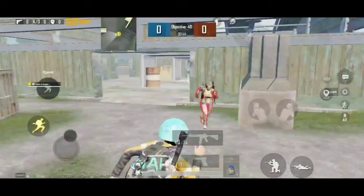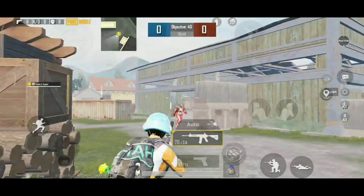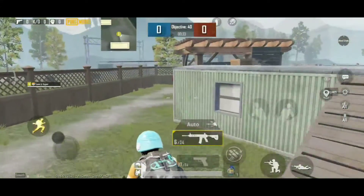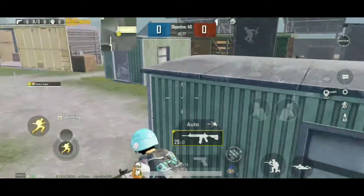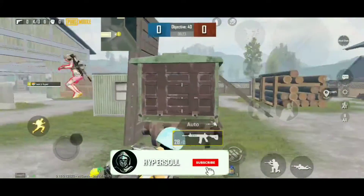So we have to do aim assist. We have to shoot our enemy and move to the enemy. The aim assist will help. The first aim assist will move our enemy and the enemy will move. So we have to do aim assist — it will be effective to do 2 enemies.